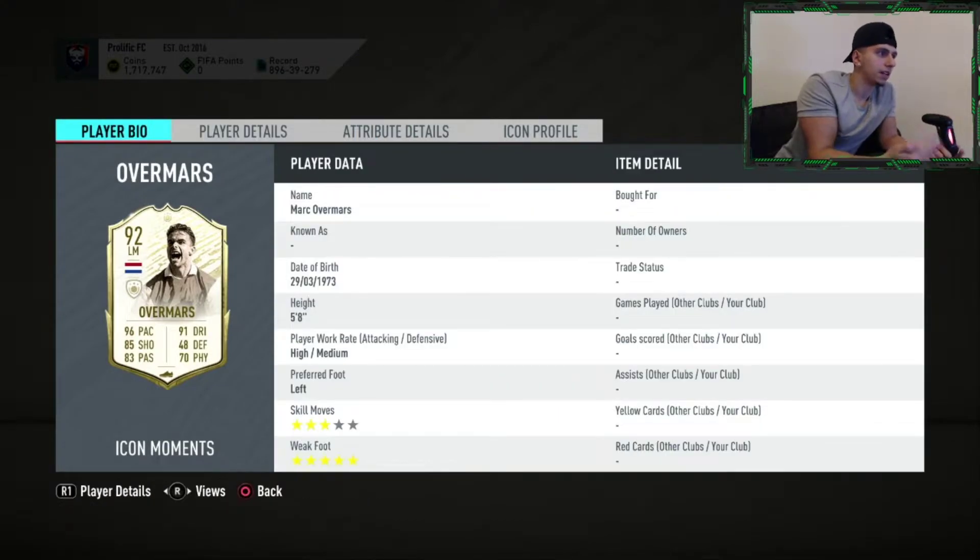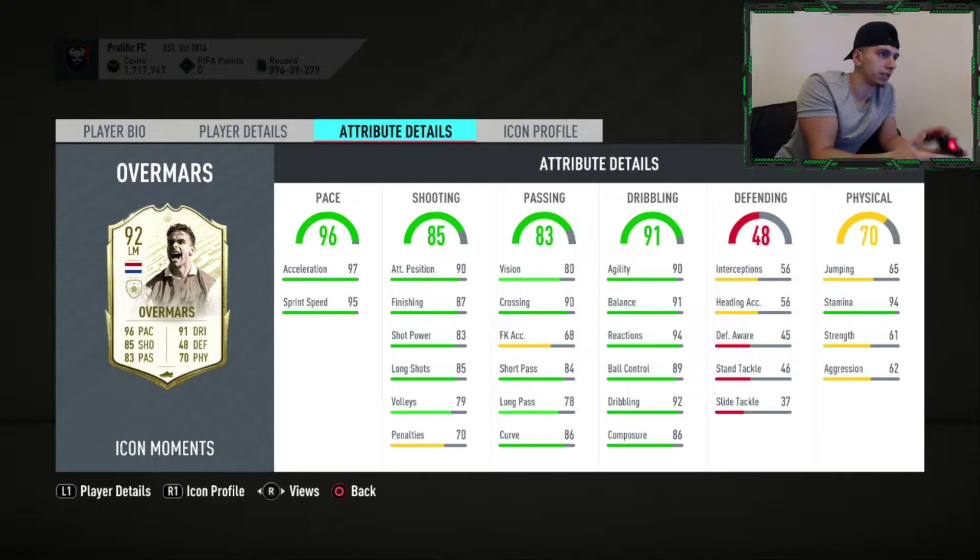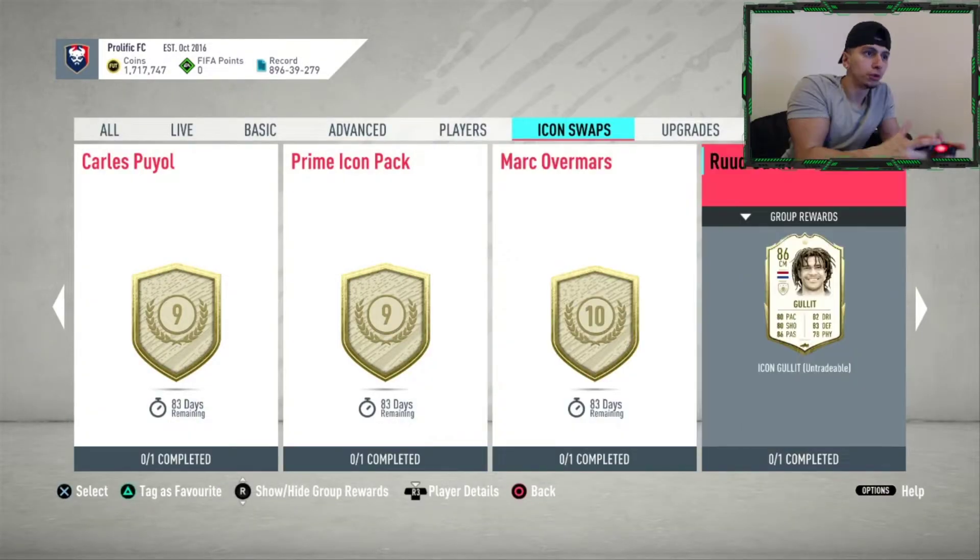Mark van Maris — five foot eight, high/medium, three star, five star. His work rate is good, he's pacey, agile, good at dribbling, and he's got pretty good shooting stats as well. Maybe use a dead-eye on him to buff his curve and shooting stats. It's a very good card — I'd say that's a hit.